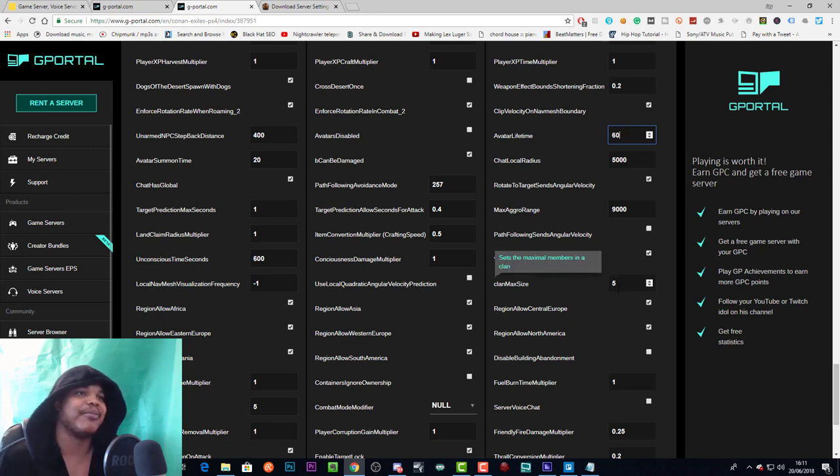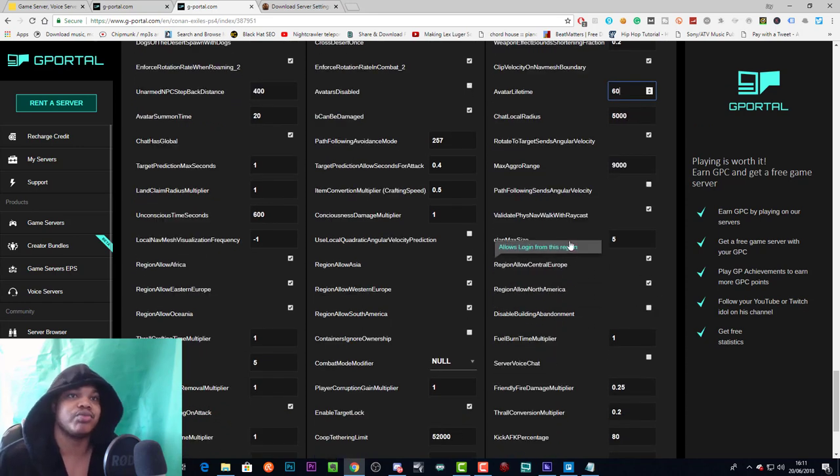Clan max size appears here again — this is the maximum number of people in a clan. Disable building abandonment means buildings won't be abandoned, which I think will lead to buildings not decaying — depending on whether decay even works by the time you're watching this.